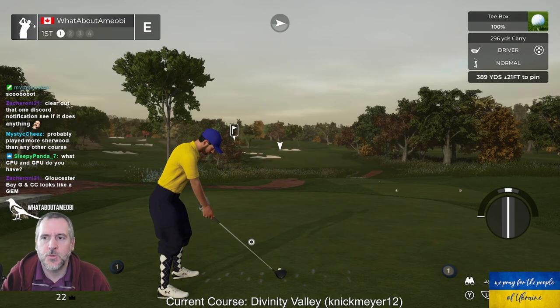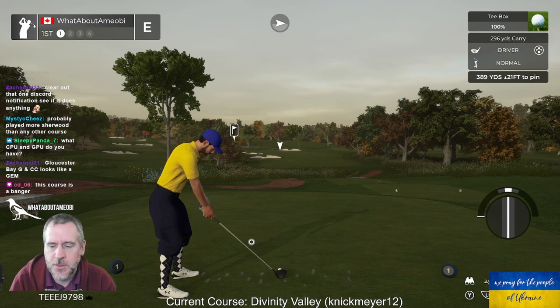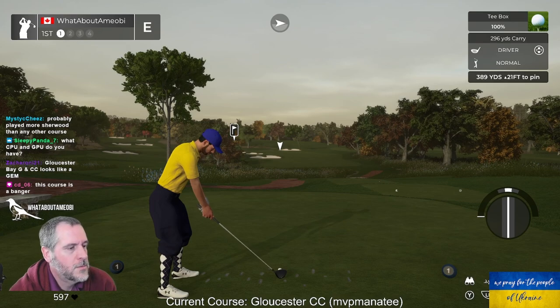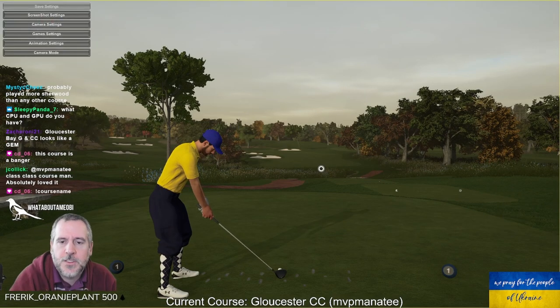Playing another TGC Tours World Cup of Design Contest course. Today we've got Gloucester Country Club by MVP Manatee. Let's go have a look around.